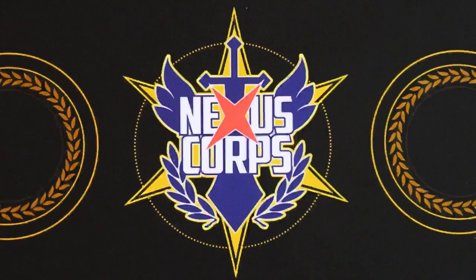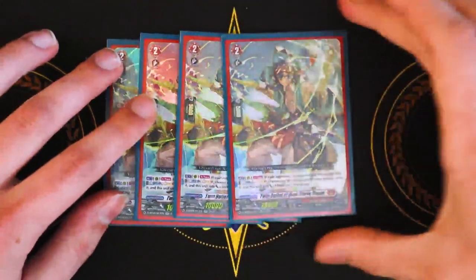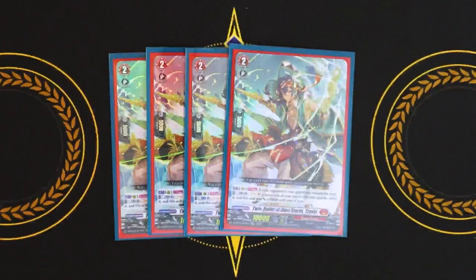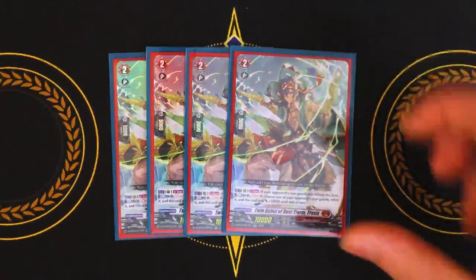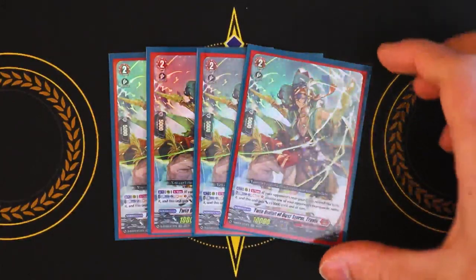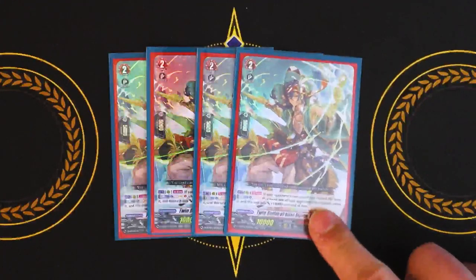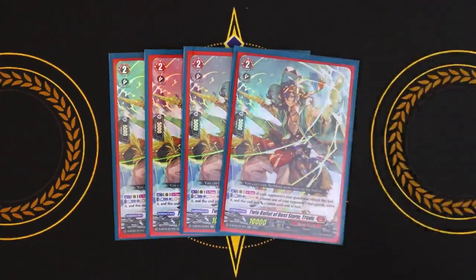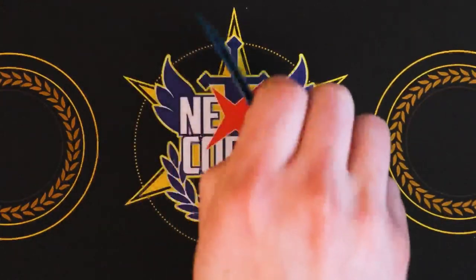Now we're on to grade twos. Let's talk about a new card: Twin Bullet of Dust Storm Travis. Travis's skill is really, really good. Act once per turn: if your opponent's rear guard was retired this turn, you counterblast one, soul charge one, choose one of your opponent's rear guards and retire it, and this gets 10k. You don't have to retire grade two or greater. You gain soul and give itself 10k power — pretty free considering a lot of Eugene's cards only need one card to retire something. Then you counterblast one, get a soul, have a 20k beat stick, and your opponent loses a unit. Then you can use Eugene to fill your board back up. Travis is a really great control card for any Dragon Empire deck — definitely want to run four copies.